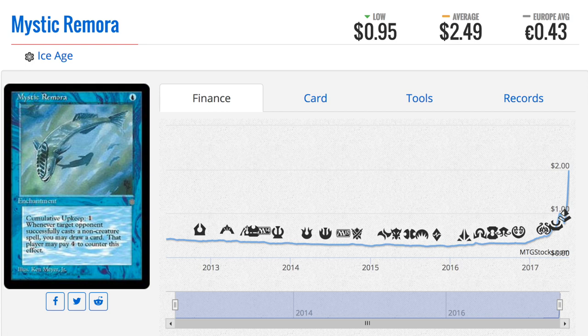This card has spiked like crazy — it's from Ice Age, which is a really old set. If you have bulk, you have Mystic Remora. This is a card that is very good, but your opponent can just wait for it to die. It's actually played in Vintage — that's how powerful it is. I've seen people want to play this card over Jace the Mind Sculptor and over a lot of the stronger blue cards because it provides such great card advantage. The problem was cumulative upkeep. Now that card went up from around 25 cents to two dollars and fifty cents, and is now actually buy-listing for a dollar.